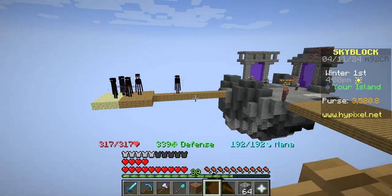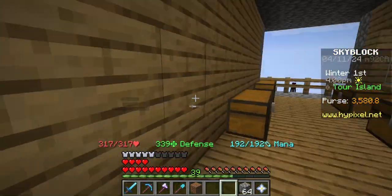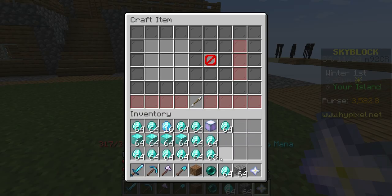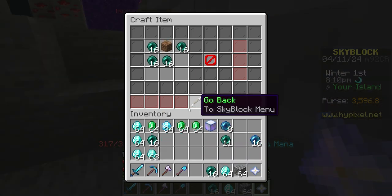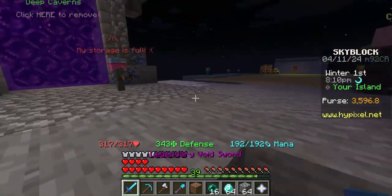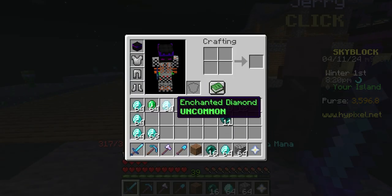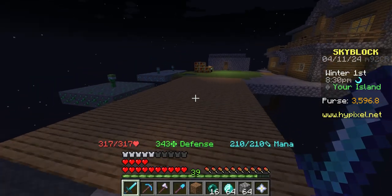I'll see you guys in a second when I put all these away. It is honestly insane to me how many enchanted diamonds we can craft. Alright guys, final one right here - here are the final totals: 26 enchanted enderpearls, 34 enchanted diamonds, and one diamond.